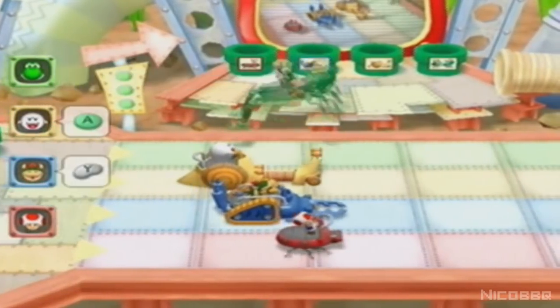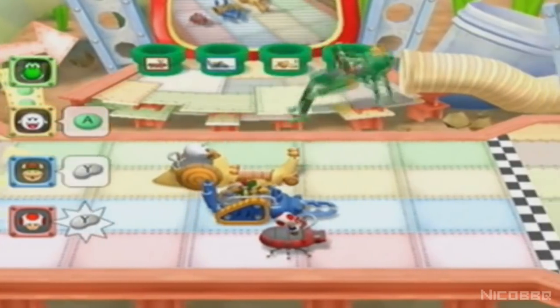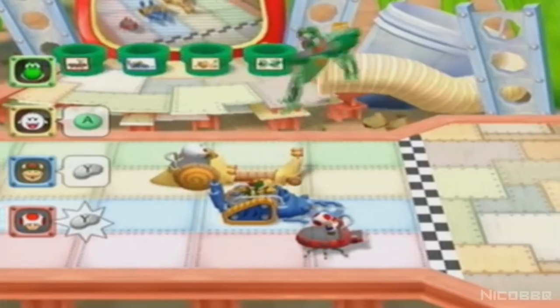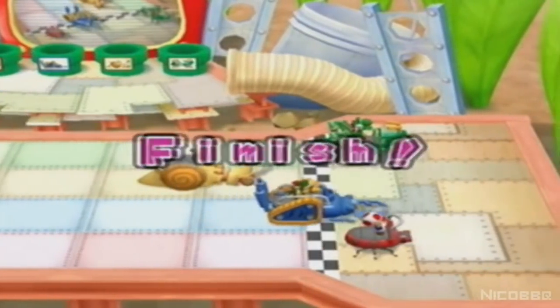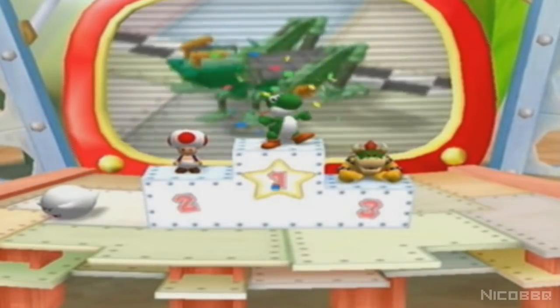In this minigame, each player has to choose some sort of insect, and each of those have a different way of controlling. Some vehicles are better than others, though. For example, the Blue Beetle moves slowly, but if you can react fast enough, it's one of the best vehicles you can choose. No one likes the slug, though. It's so slow.